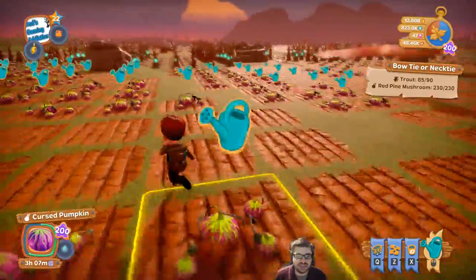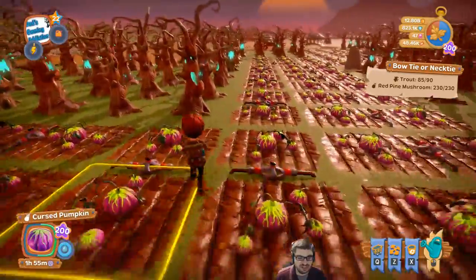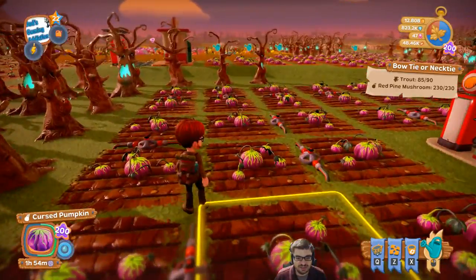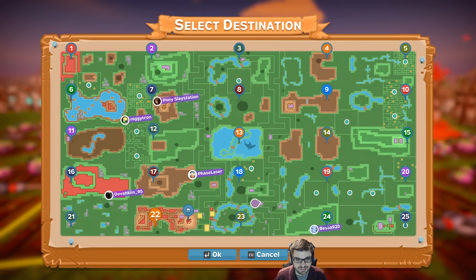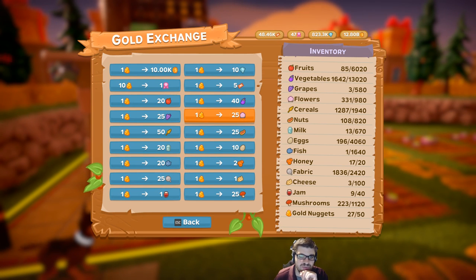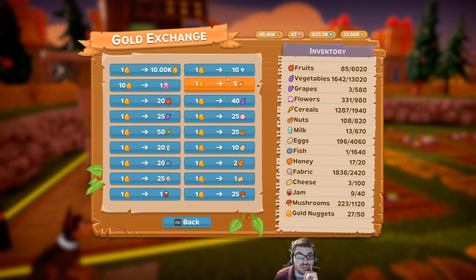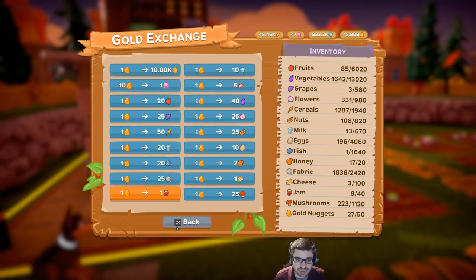Did they give you the ability to terraform land or to remove rocks? Unfortunately that's a hard no, but I still have hope. If you go to the pawn shop — it's at point 22 — it's where you trade your golden nuggets for anything. Golden nuggets: you can get badges, money, any type of crop, fish, tickets, gems. And there's a small chance of getting golden nuggets just by doing something around your farm.